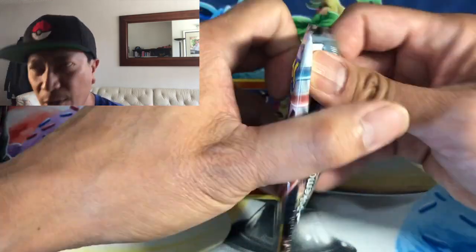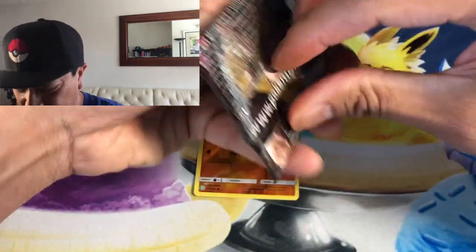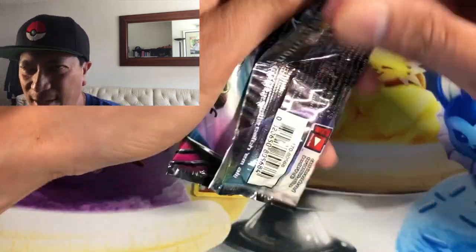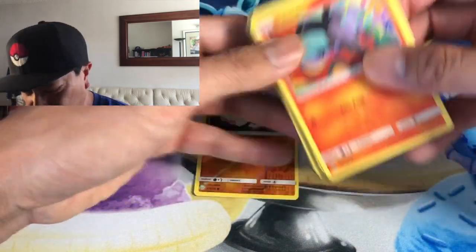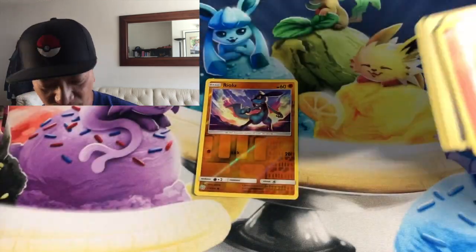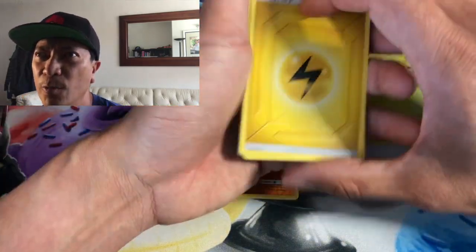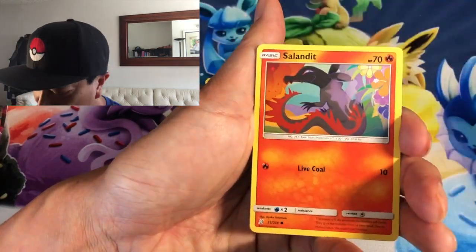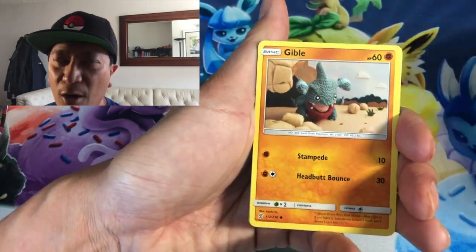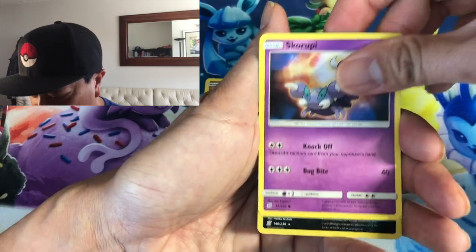More packs to go — don't forget to hit that thumbs up button. I do appreciate all your support. Congratulations to Luca — Luca was the winner of yesterday's 300 subscriber giveaway! Luca, you have one week to follow me on Instagram and message me your information so I can send you that awesome gorgeous-looking full art Green's Exploration trainer card.